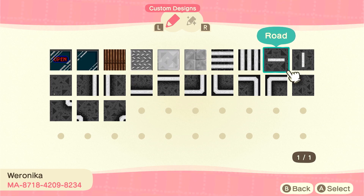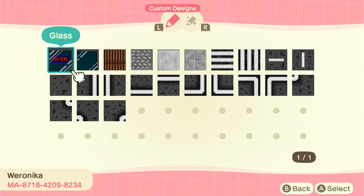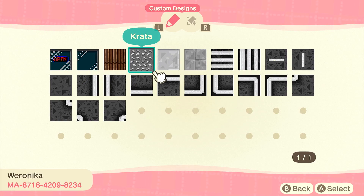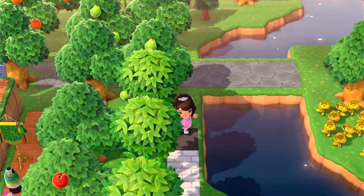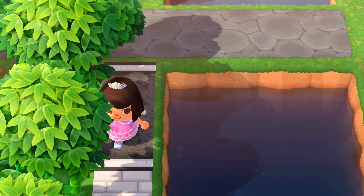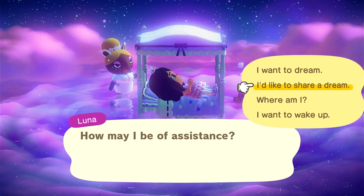Since we're still in the custom designs portal, I wanted to check out how this road design would look. Not the whole thing — only about three slots — because I want a road on my island. Their creator thing is at the bottom of the screen, so check this out. I tried to make my own road path but it's a bit off, so I'm just going to use the one I just downloaded. This looks so good — the triangles match the grass and everything!